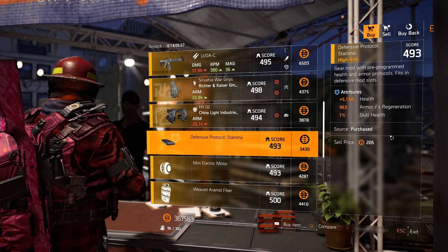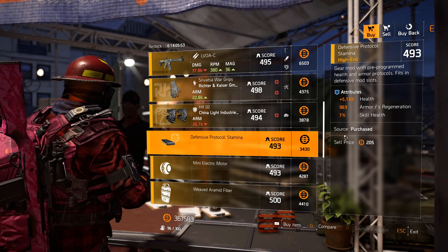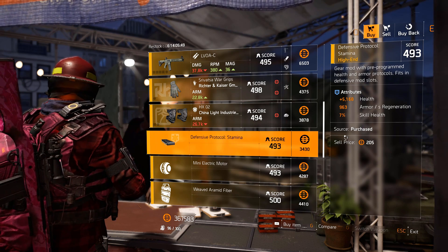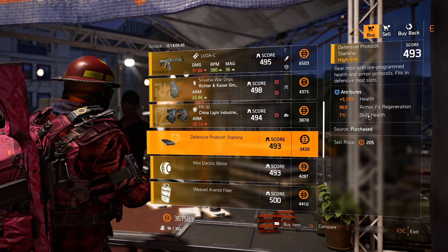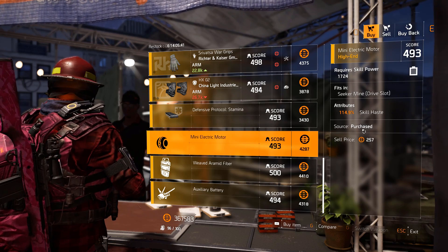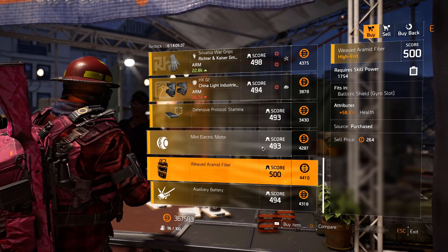Defensive mod: 5,000 health, 963 armor, percent armor per second regeneration, and 7% skill health. Skill health could be vital for a hardcore character — if you play hardcore mode, your Hive might get destroyed by any NPC, so it's worth stacking skill health. Then 114 skill haste for the Seeker Mine — not bad, it can go way higher, but it may be useful for someone.